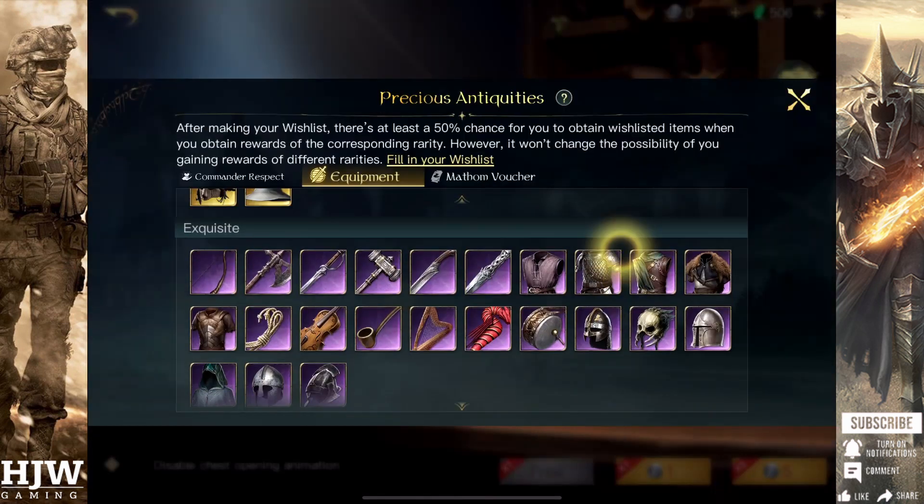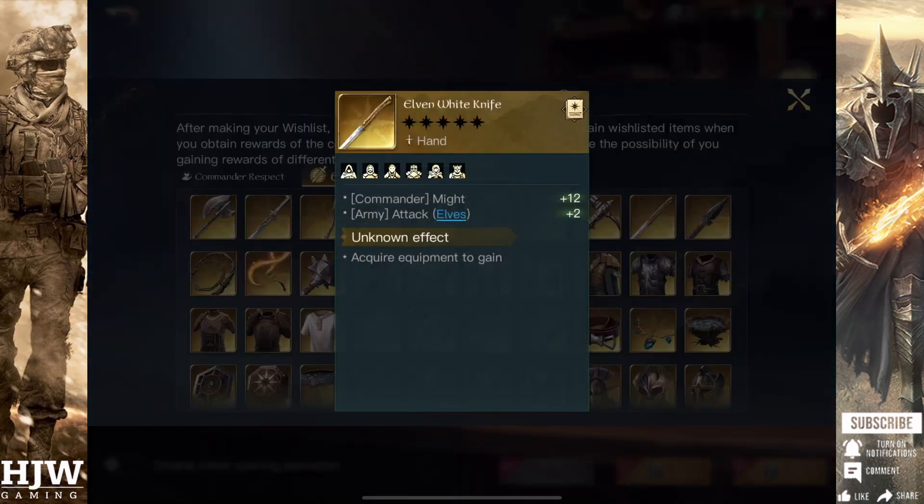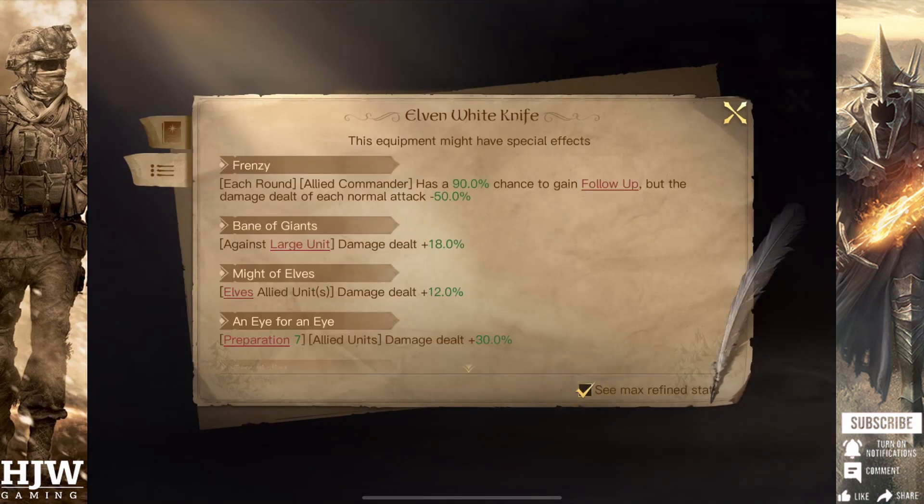Now for Exquisite Equipment. The best Exquisite Weaponry is the Elven White Knife. For all commanders using Elven units, the Elven White Knife is the undisputed king of weaponry, particularly with the Might of Elves effect. It provides a huge amount of bonus Might, and most importantly a huge bonus attack for all Elven units — not just ranged but melee as well. When fully strengthened, you can get up to plus 6 attack on your Elven units. The Might of Elves also provides a bonus 2% damage from all Elven units for each Refine, up to a maximum of 12% — a huge damage buff, and definitely worth investing in.